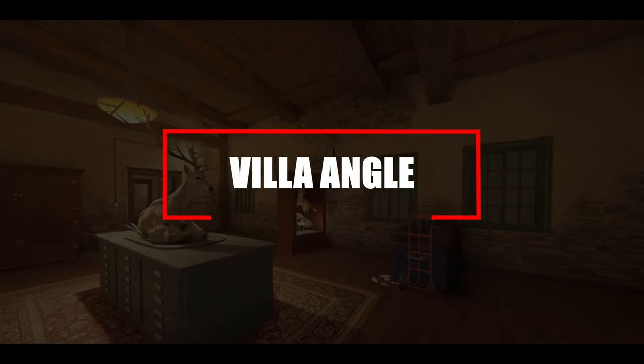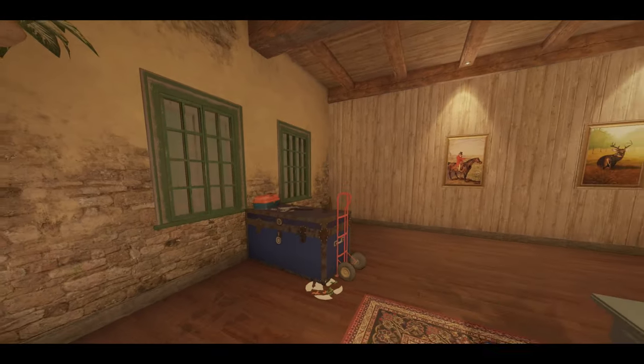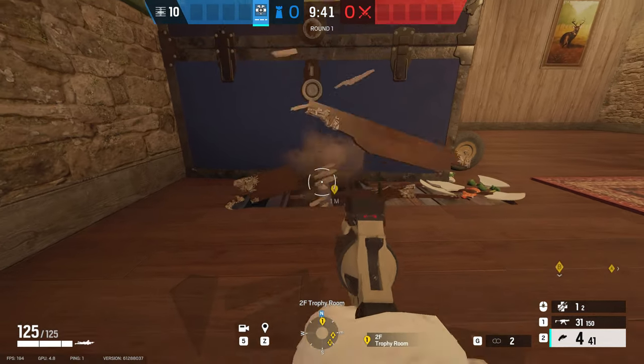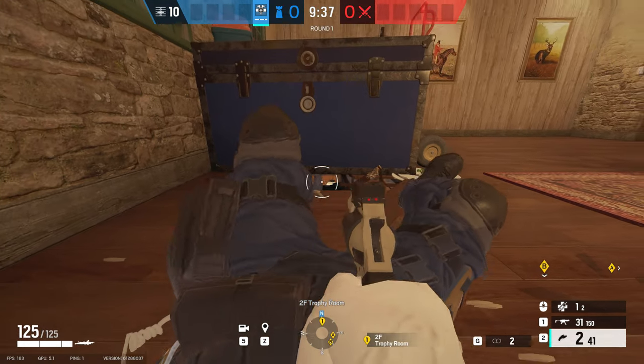Moving on to Villa for this really cheeky angle, located upstairs inside deer. Right in front of that blue container, if you make a hole in the floor exactly where I've pinpointed, you'll be able to watch all the way down that little hallway and up onto the astro stairs platform.